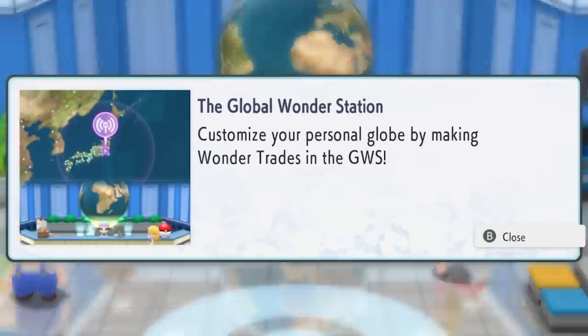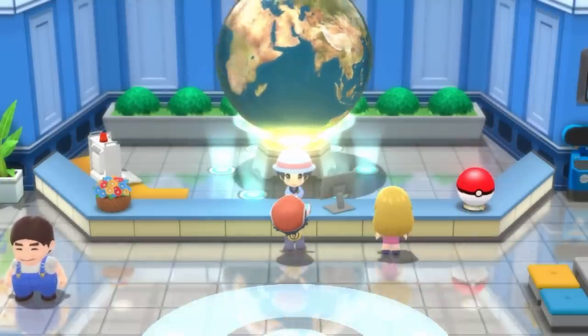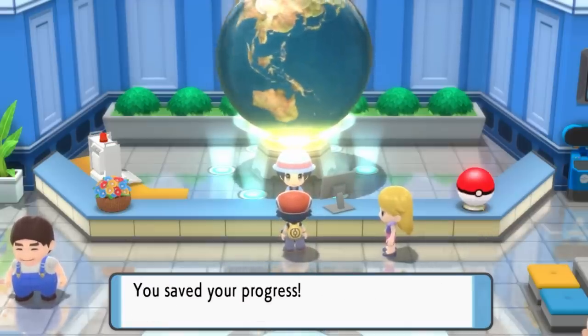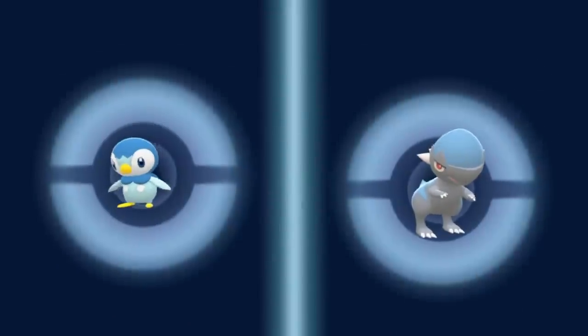We walk all the way back to Jubilife City and go to the Wonder Trading station — the only way you can Wonder Trade, since you can't just access it from the menu. Every time you want to send a Pokemon away on a journey, you have to track all the way back over here, which I think is a very stupid idea. Once inside, we do our first Wonder Trade, say goodbye to our starter, and it seems like we just traded with someone because we get a Cranidos in return.